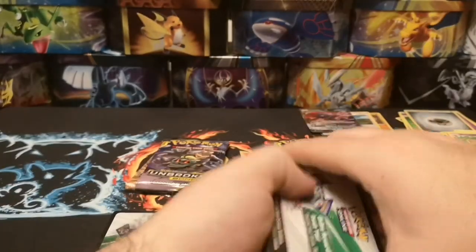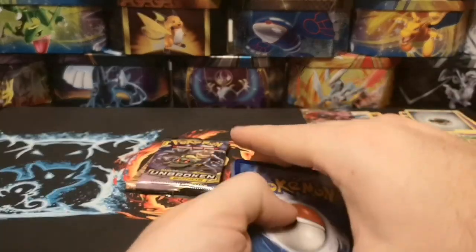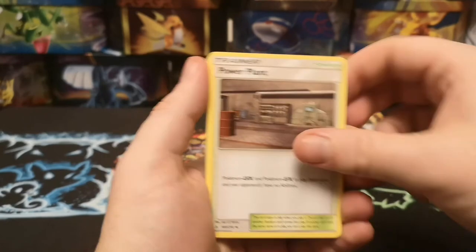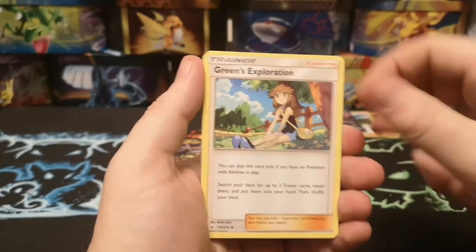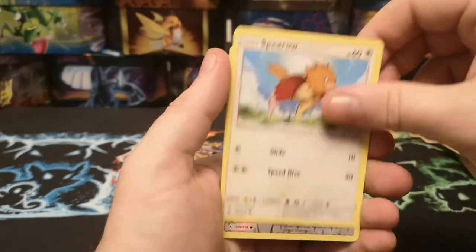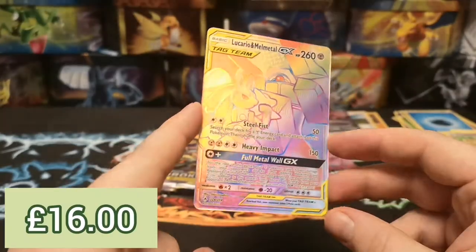Oh, I think I see something very nice in here - there we go, and that one too! We have a Water Energy, Power Plant, Lairon, Green's Exploration, Poliwag, Spritzee, Lickitung, Swablu, Spearow, a Reverse Spearow, and a Rainbow Lucario and Melmetal! Very nice - oh, lovely! Proven - Unbroken Bonds ETBs are where it's at. Very nice pull. We'll get some sleeves on that for later.